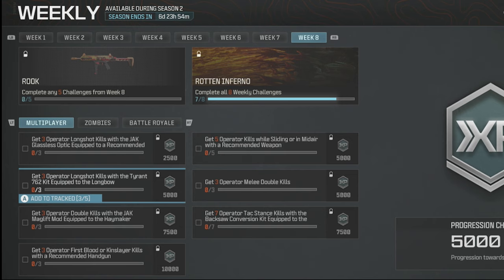I'll get the longbow first, then have the holger five-five-six with the kit ready and put the jack glassless optic on that to complete the long shots. Then three double kills with the haymaker, five kills mid-air, three melee double kills, and then the seven tac stance backsaw and three first blood or kingslayer with a recommended handgun. The keyword is recommended — they should change that to mandatory, because if you get kills with a handgun that is not recommended, it's not going to count.